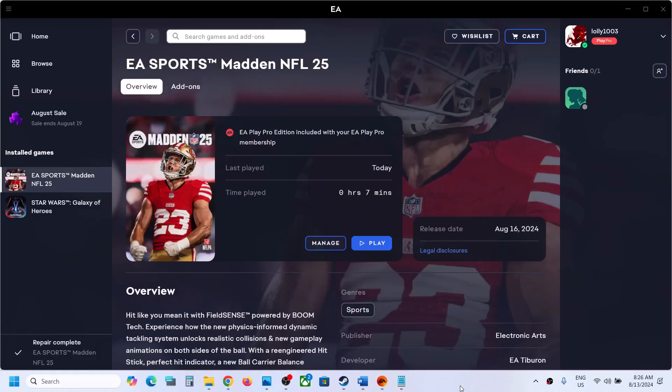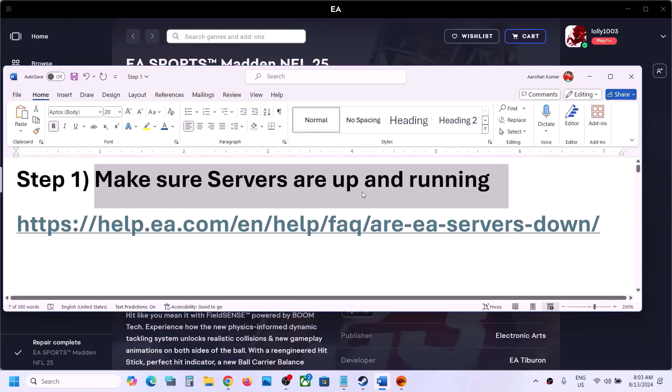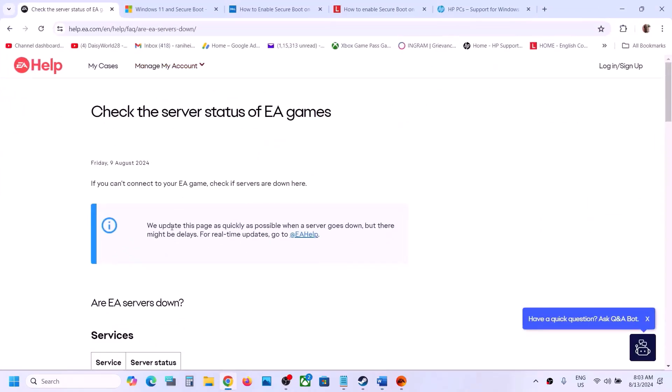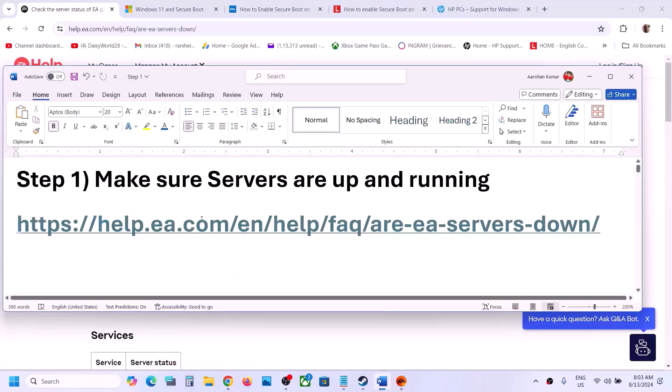Hello guys, welcome to my channel. Today in this video I'm going to show you how to fix when the game is not loading, or if the game is stuck on loading. The very first step is to make sure all servers are up and running. You can go to the link provided in the video description, open it, and check the server status of EA games — if there is any outage, that may be the problem.